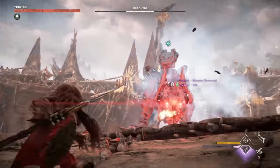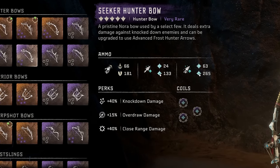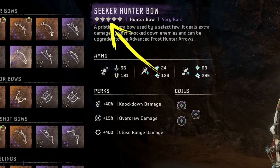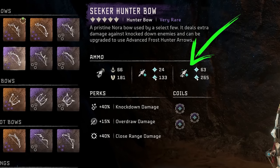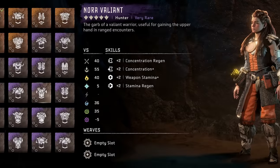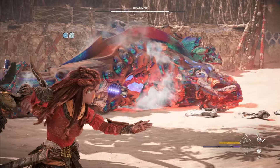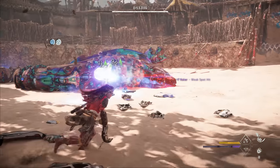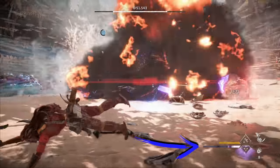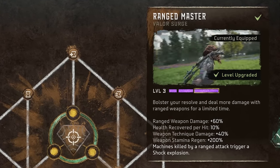The Legendary Sun Scourge would be best, but the Seeker Hunter Bow found in Fall's Edge is your next best option. You'll want to upgrade it to at least level 3 to gain access to advanced Frost Arrows. As for an outfit, I'd recommend the Nora Valiant as a great all-arounder, though it is weak to Plasma and Frost, which can matter for certain challenges. Don't forget about Valor Surges either — you'll start each challenge with 0 Valor, but you'll often build up enough to trigger a surge, so I'd recommend having Rangemaster ready to go for an extra damage boost.